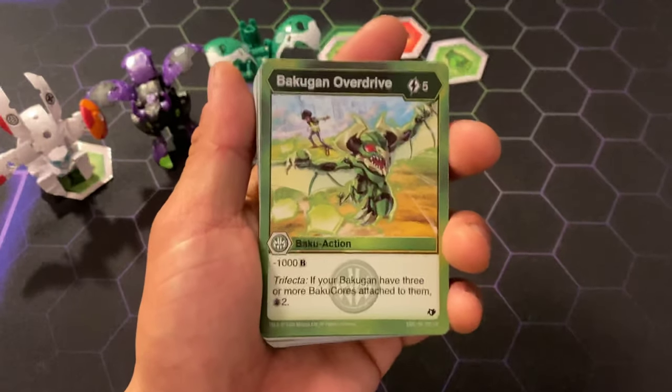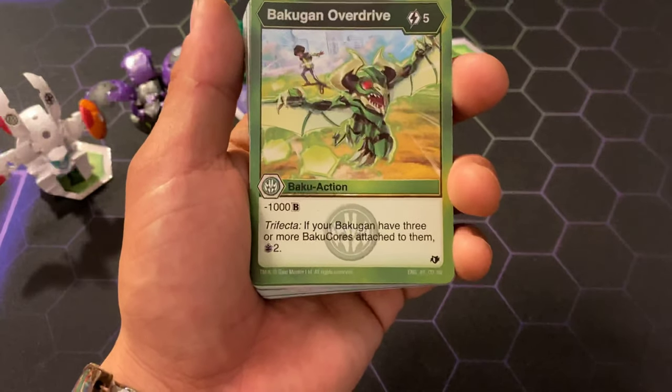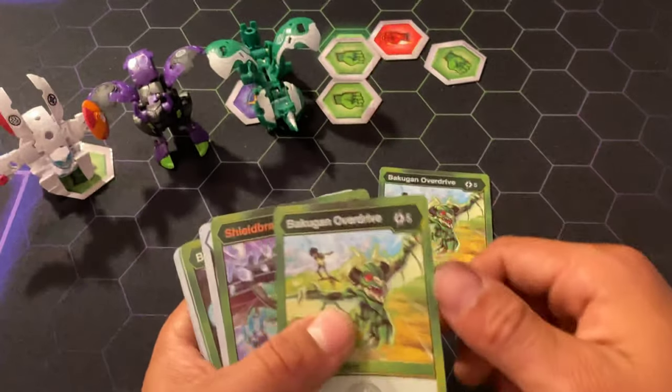Here's Bakugan Overdrive for 5 cost — negative 1000 in Trifecta. If you have 3 or more Bakugan cards attached to them, plus 2 draw. That's pretty good, that's pretty decent. You get 2 of those.